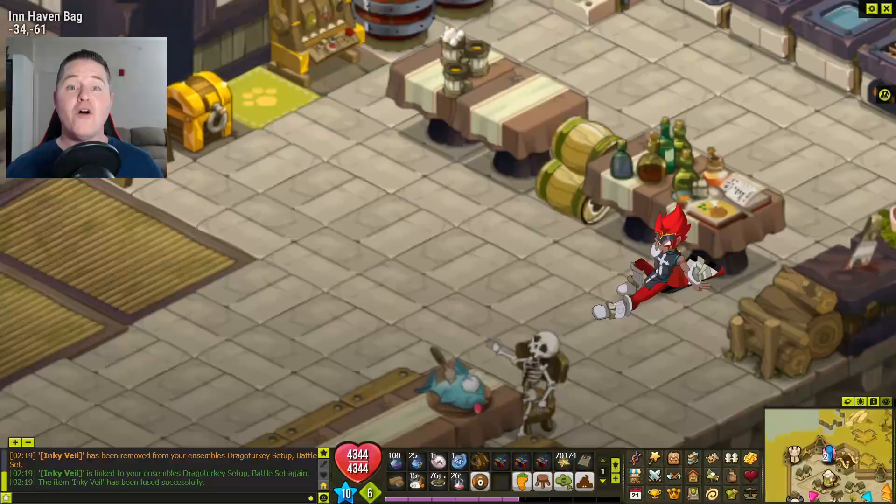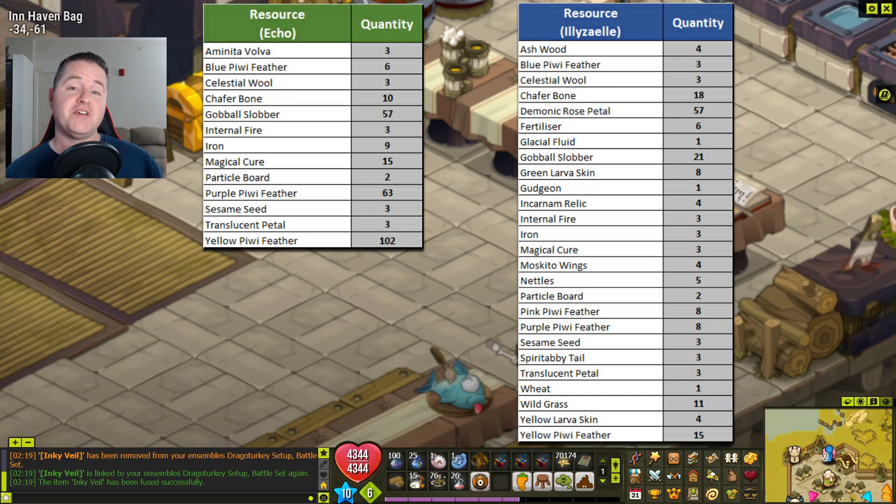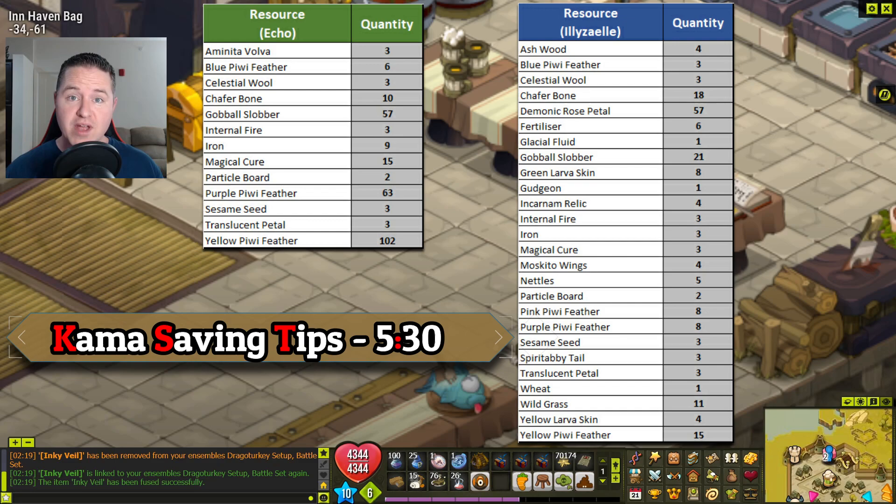Here is the checklist of the resources you're going to want to buy for your crafting list. Echo is in green, Ilyza is in blue. I do have some kama-saving tips that could cut your cost even more — those are at a later point in the video if you want to jump there first. But if you're ready to keep moving forward, go ahead and pause the video, get your resources, and then we'll pick right back up when we're ready to start crafting.